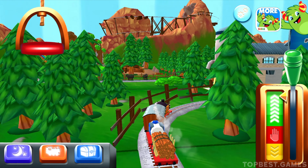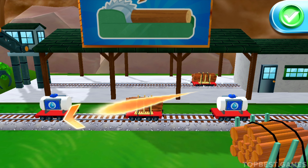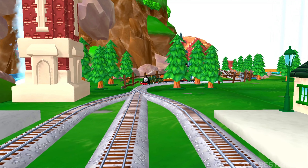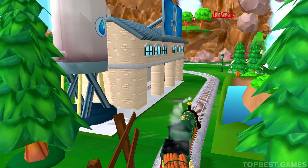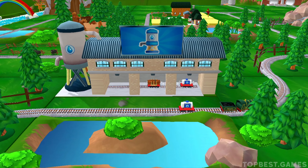Help the passengers board the carriage. Drag each of them to the square with the matching symbol. Excellent! We're always happy to help. What type of wagon should we pull? Just drag a wagon to one of the blue spots. Mix them up however you like. Excellent! The passengers have arrived and he says thank you. Let's go! What type of wagon should we pull? Well done!